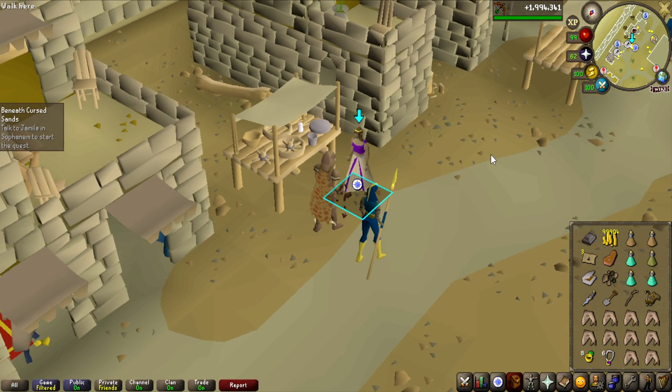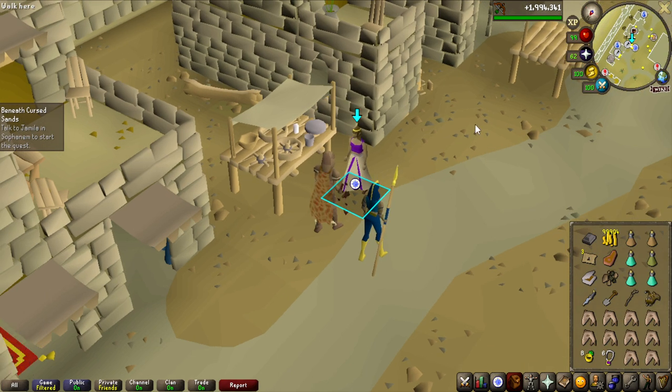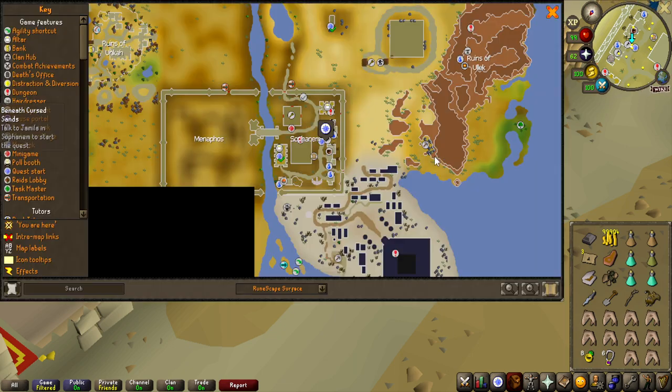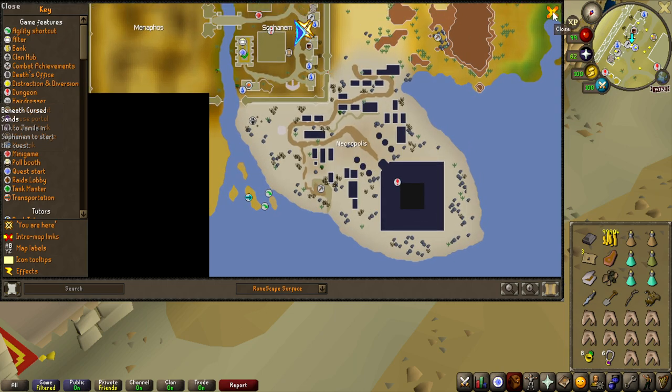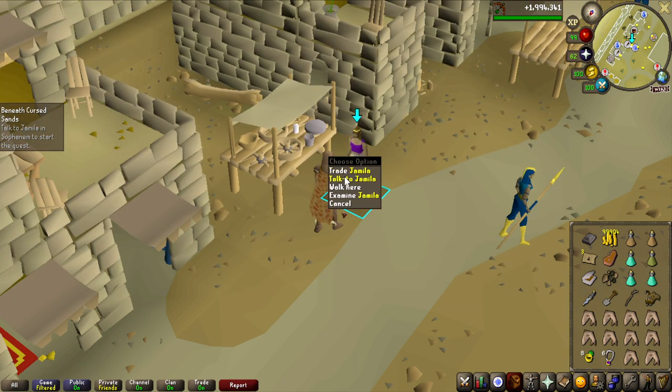Now it is time for the big quest Beneath Cursed Sands, which unlocks Raids 3, coming out in like 2-3 weeks from now. So I will be ready for that in the future, which is very nice. Also this NPC was not here before completing Contact and that is why I could not get into this area, which was an elite clue scroll if I remember correctly — the Necropolis. So I will be able to do that after this.